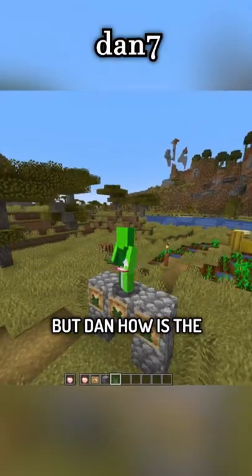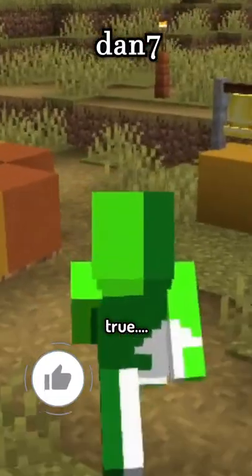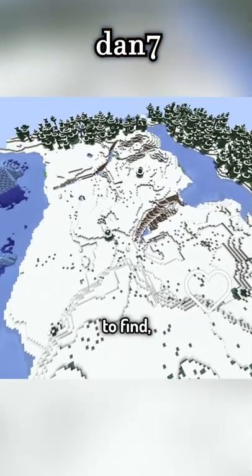It's actually the grass block. But Dan, how is the grass block the rarest? You can literally just spawn in the world and there's grass! That's true, but a variation of the grass block is literally impossible to find.